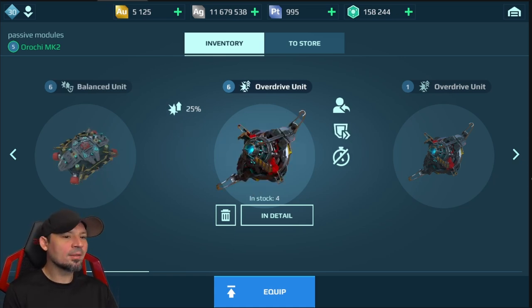Next we have the overdrive units. A maxed out one gives you 25% more damage. The downside is you almost have to run 2 or 3 of them because they only kick in at a certain health percentage. With one, you need to lose about 70% health before it kicks in; with two, around 60%; with three, they kick in at around 80-85% health. Some people run two overdrive units plus a nuclear amplifier for huge damage.